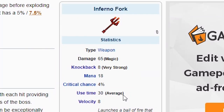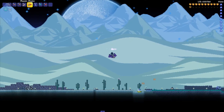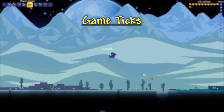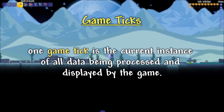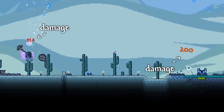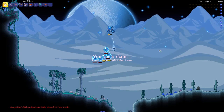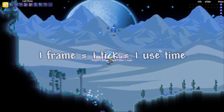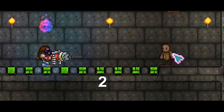So what exactly are these numbers? Just what the heck does 4 or 14 or 40 use time even mean? Use time, when you break it down, is measured in game ticks. A game tick is essentially a single frame of your current play. It represents one instance of data that tells the game what to display, what's currently affecting all the characters and mobs present, and the use time of any items being used, as well as a bunch of different stuff we will get into later in this series. So in the context of use time, this essentially means that one frame is one use time. So if a weapon has a use time of 4, it will take 4 frames until you can use that item again.